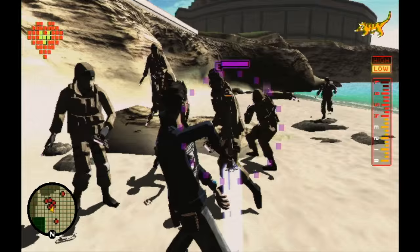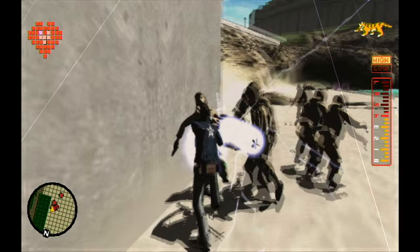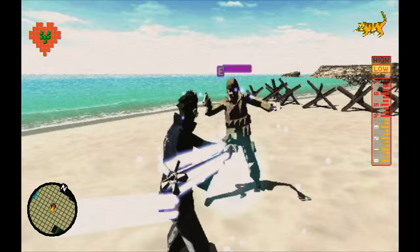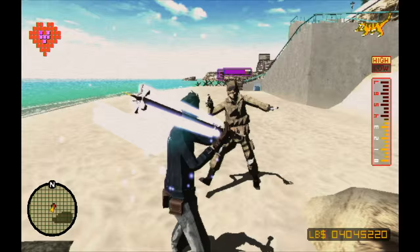Sword clashes with the Tsubaki Mark II have decent collateral damage. The vertical attacks have a conical area of effect, and the horizontal attacks also have a wide berth. The riposte does an incredible amount of damage with the Tsubaki Mark II — I can take a normal enemy's head clean off even when it's at full health.